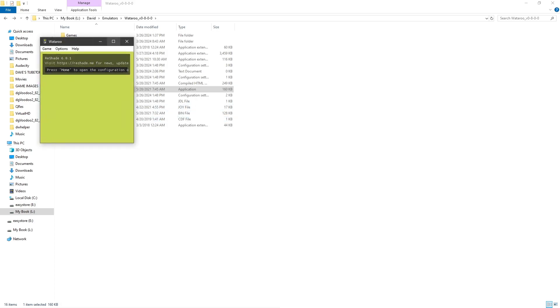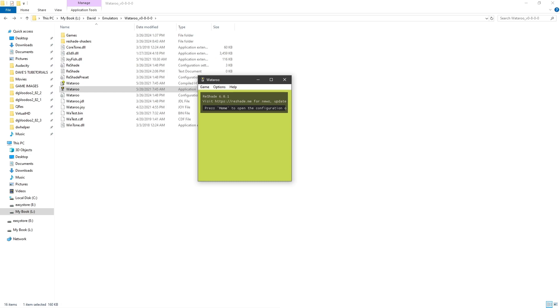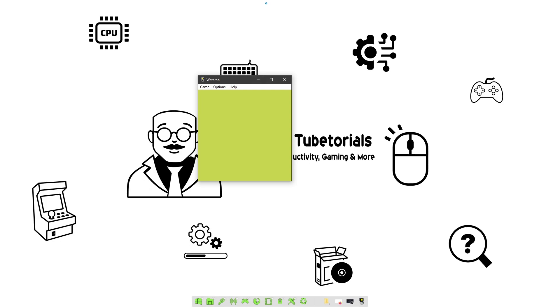Let's go ahead and launch it. We're going to launch this application file right here, and then I'm going to show you how to play around with the settings to get it looking the best on your system. This is able to run with the ReShade program, so if you want to use ReShade to make it look smoother with scan lines, you can. Just look at the video I've done before on how to set up ReShade.